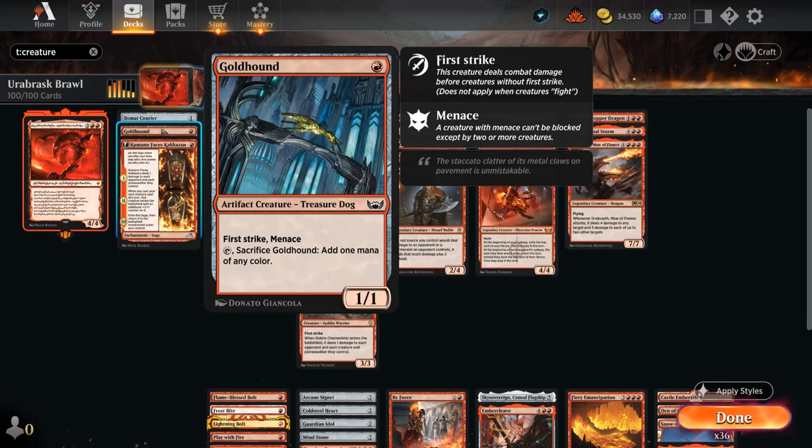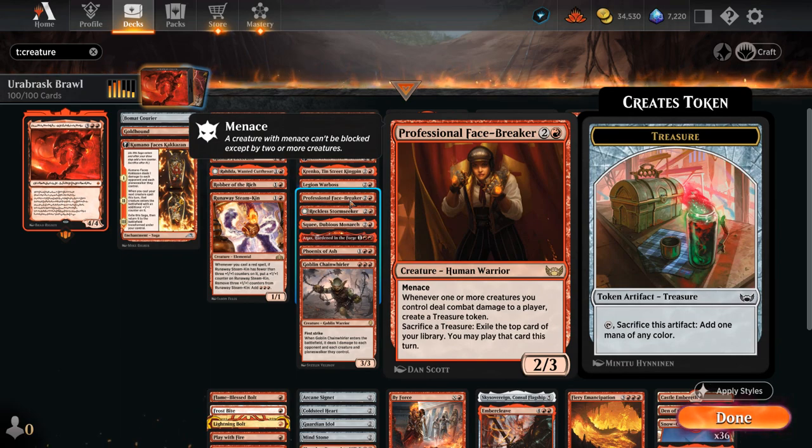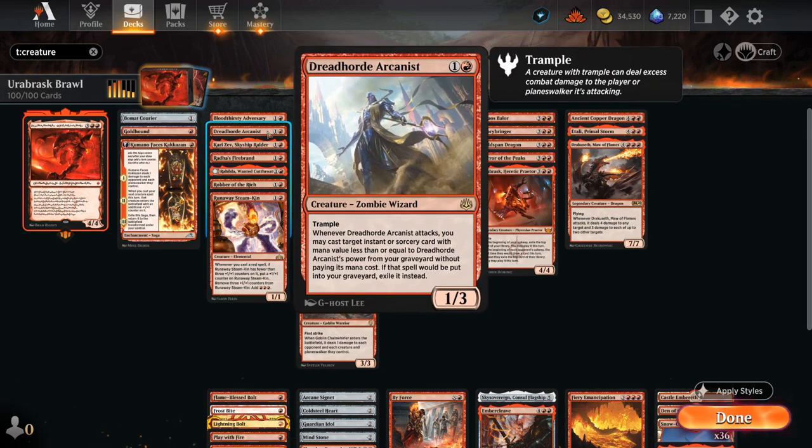Goldhound counts as a treasure so it can help us ramp, and has great synergy in particular with the Professional Facebreaker — a first strike creature that can easily attack past a blocker and make an extra treasure. We've got Kumano, which is great if we can follow it up with a creature on the following turn to get an extra +1 counter. Our two-drops include Adversary, which can maybe get back an instant or sorcery from the graveyard in the late game. Arcanist can also replay one-drops and maybe we can pump its power to get back more expensive spells.